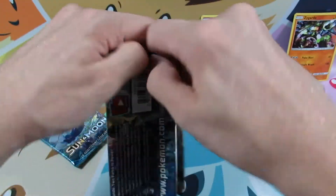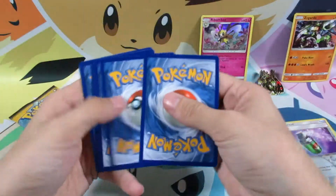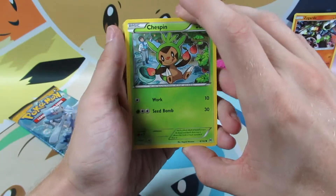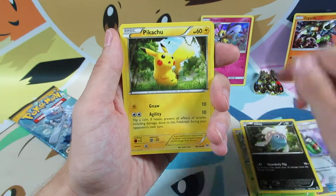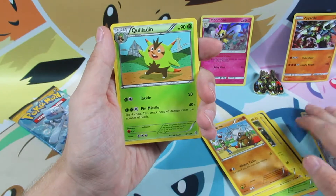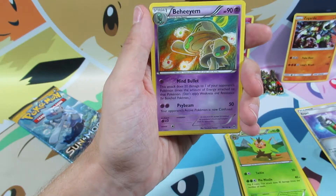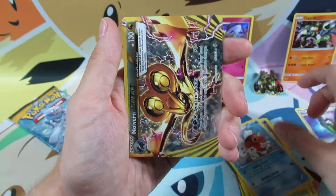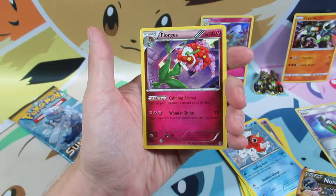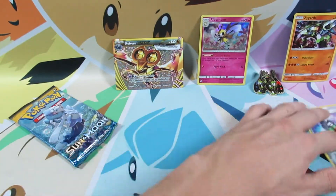Now we're going to go back to XY Breakthrough. It's three and two out of this set, because they don't give you that energy card. So we have a Chespin, Inkay, Pikachu, Magnemite, Cubone — actually very cool looking art right there. Quilladin, Seaking, a Break Noivern — very cool, that is a hit. And we got a Florges. My pronunciation with some Pokemon cards is utter garbage.